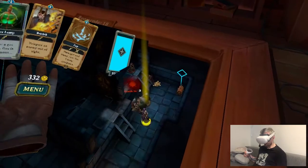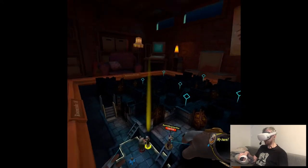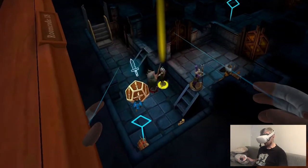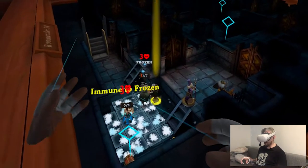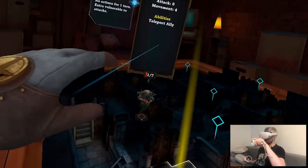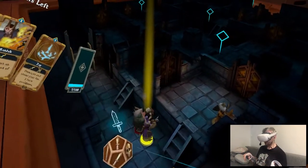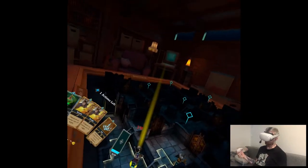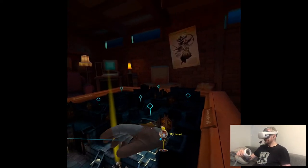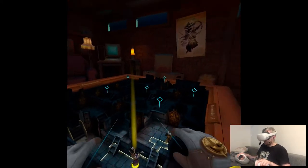We have an example of bringing an ally back with a heal potion. This is interesting too: an ice lamp and the Sorcerer's free spell together do an area-of-effect spell that applies a frozen status. The frozen status says the target is extra vulnerable to attacks, so they take extra damage. But what it doesn't say is that it also freezes the character — meaning they skip a turn and can't move or attack.